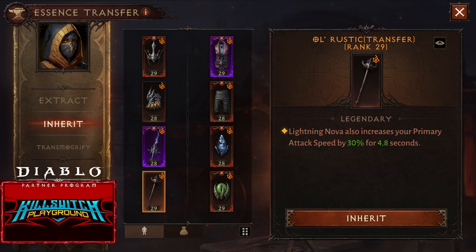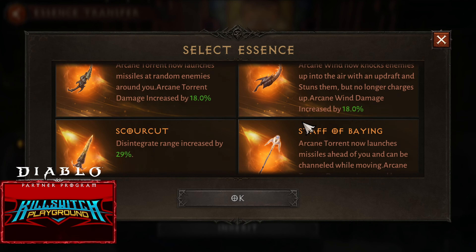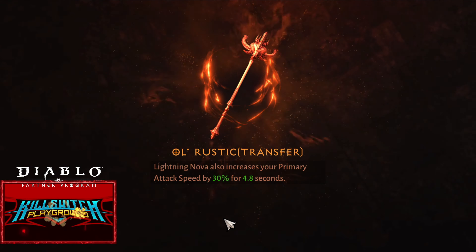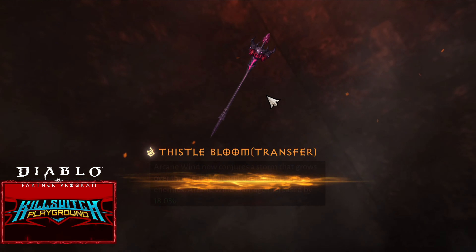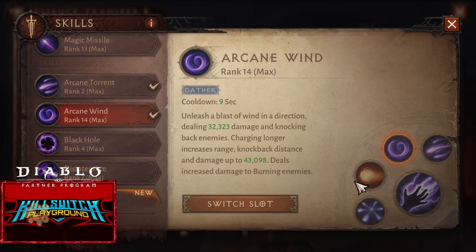Hello guys, it's me again, Kill Switch. This is just a follow-up video on a Ritz build for Challenge Reef. I was wrong — instead of All Rustic on the main hand, it should be Diesel Bloom. That's why I was wondering why there is no essence for the Arcane Wind skill.